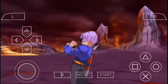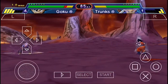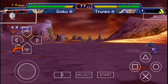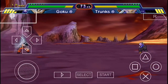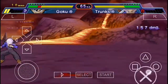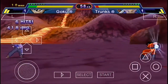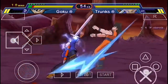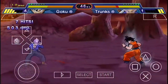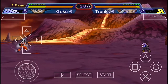Our 11th opponent is Trunks — future Trunks. He's looking pretty strong, but I don't like Trunks in this game because his super attacks are boring — you have to be very close to execute his best attack. He cancelled out my Spirit Bomb! He's doing pretty well actually and we missed a Kamehameha. Come on Goku — Kamehameha! We missed it two times — that's never happened before.